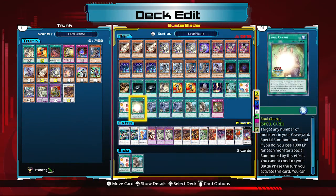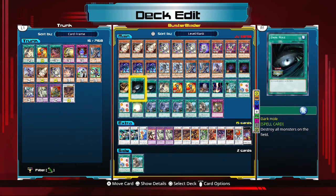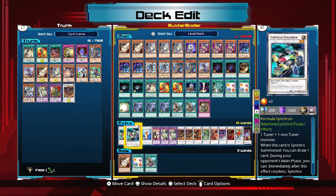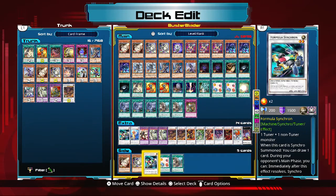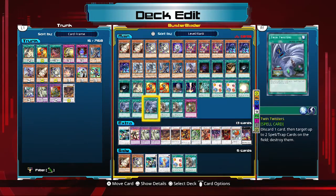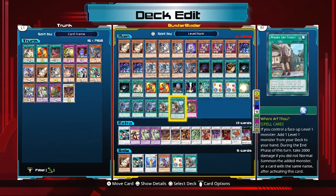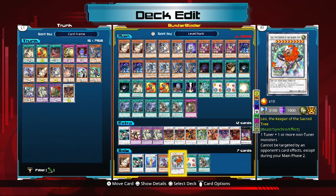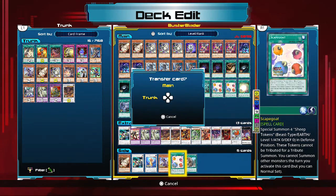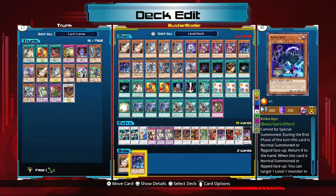Scapegoat works similarly with Where Arf Thou. Play Scapegoat in your opponent's turn to block attacks or in their end phase, then in your turn activate Where Arf Thou off a token, search Buster Whelp, normal summon it, and use Whelp plus a Scapegoat token for Formula Synchron. Formula Synchron draws a card, then Formula Synchron plus another token makes Tatsunoko. If you had a Buster Blader in hand, use Tatsunoko and Buster Blader to summon Leo the Keeper of the Sacred Tree — a Beast-type monster with three attacks per turn that can't be targeted by opponent's card effects. All from just Scapegoat and Where Arf Thou.